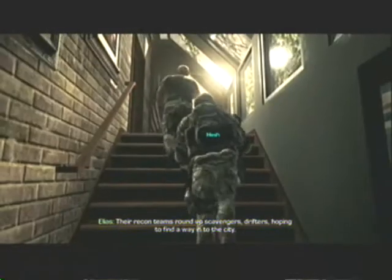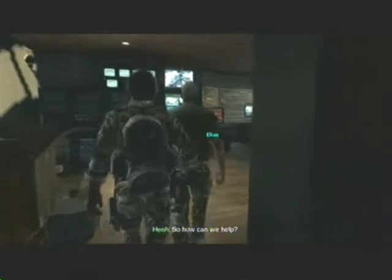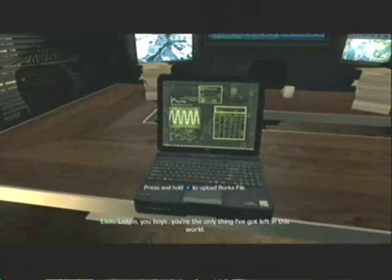The second file location is in the mission Brave New World. After you come back to command you need to follow Elias and Hesh up the stairs, and once you get to the top you need to take a right and the file will be on the table just there.